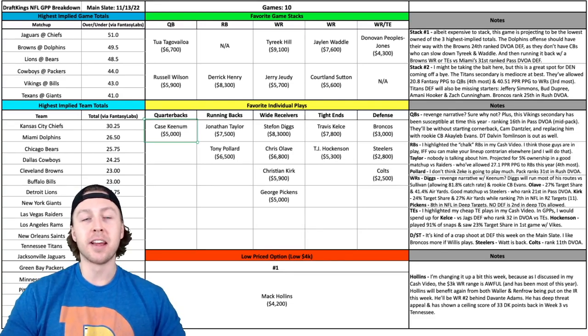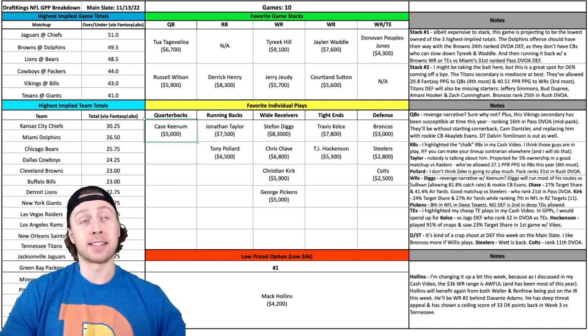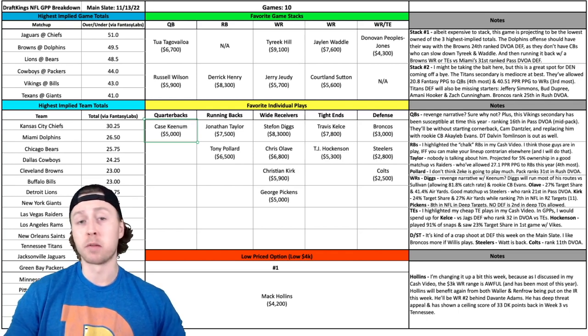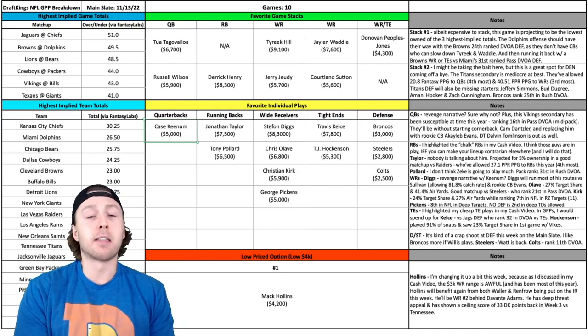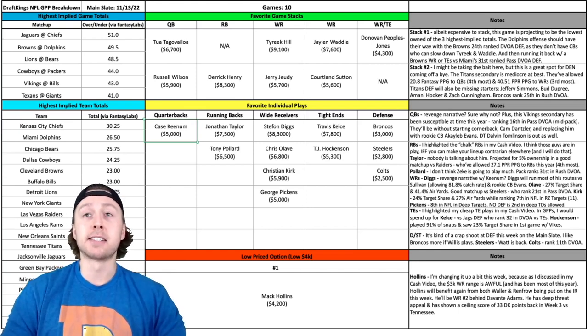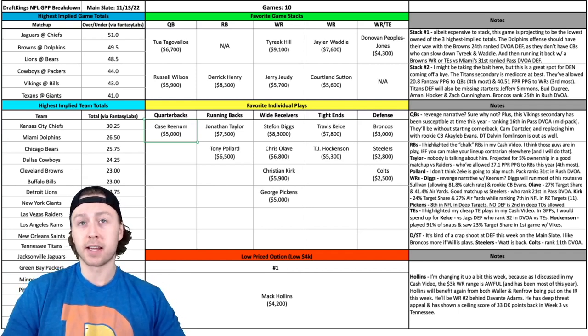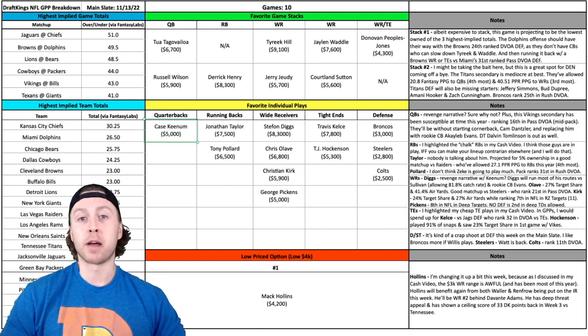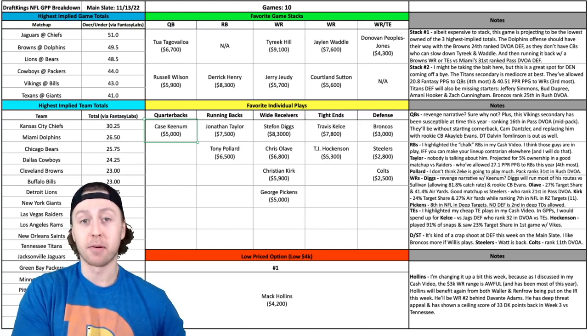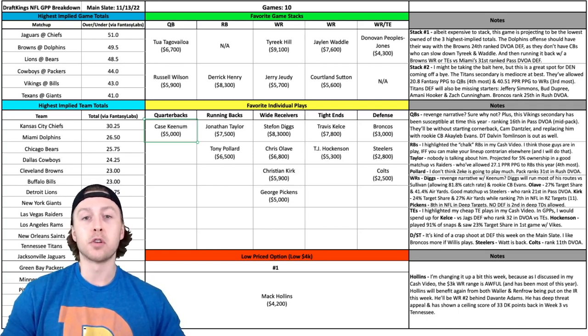I'm going to go with the revenge narrative this week with Case Keenum and the Buffalo Bills. As I record this, Josh Allen has not technically been ruled out yet, but like I mentioned in my cash plays video yesterday, I just don't foresee him starting. Nobody across the industry really believes he's going to play, and it makes sense for the Bills — why would you let the Vikings know you're starting your backup quarterback early in the week? It allows them to game prep against Keenum. So I'm running with that revenge narrative. This Vikings secondary has been kind of mediocre, ranking 16th in pass DVOA, and they'll be missing starting cornerback Cam Dantzler, replaced by rookie Akayleb Evans. Diggs and company can definitely win that matchup. They're also missing starting defensive tackle Dalvin Tomlinson, which is a huge hit. Plus, Case Keenum is dirt cheap at $5,000, which allows you to do a lot with the rest of your lineup.